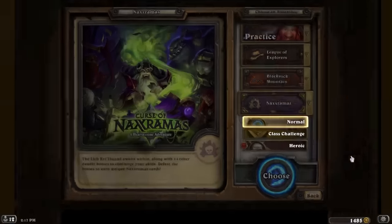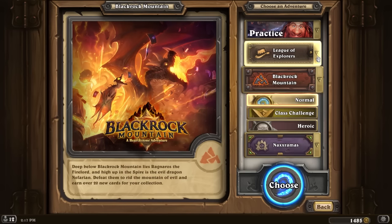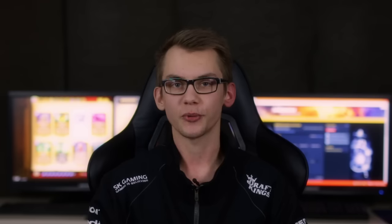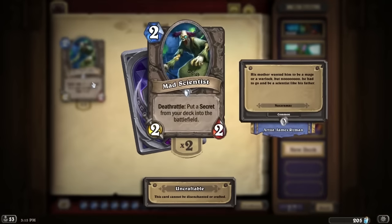But when you feel like you're done and you want to move on, it's time to look at the adventures. There's currently three adventures: Naxxramas, Blackrock Adventure and League of Explorers. What I like to start with is Naxxramas — that's the first one and it has a lot of the cards you need later on. For example, there's Mad Scientist, which is used in pretty much every Hunter deck and every Mage deck, and some Paladin as well. The cost of an adventure is 700 gold per wing and there's four wings.